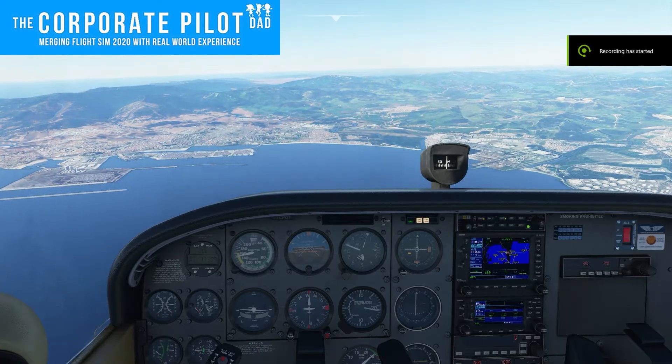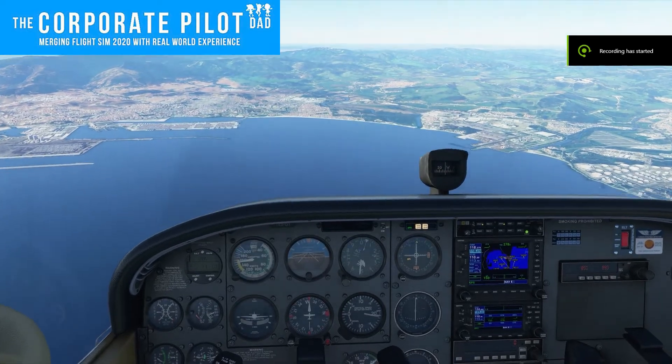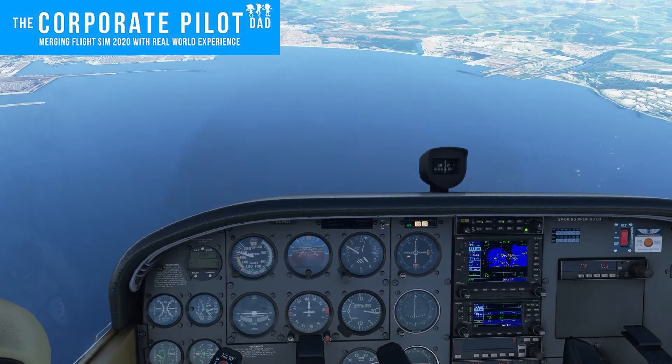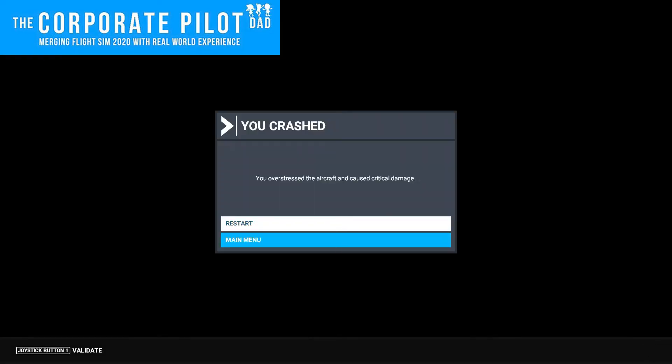Next is VNE, or never exceed speed. VNE is indicated by a little red line at the end of the yellow arc. During flight testing, the test pilots will take the airplane to a speed where the wings and tails start to flutter. That speed is reduced by a certain amount to provide a safe margin, and that speed becomes VNE.